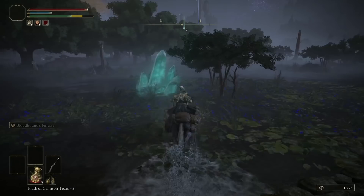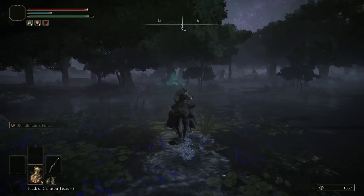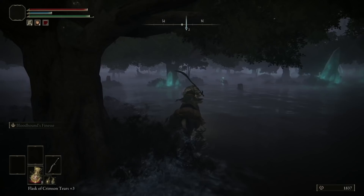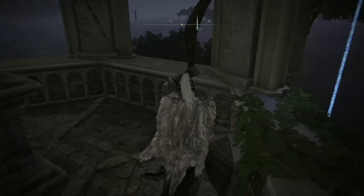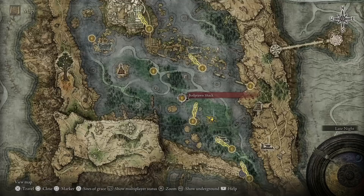Just keep heading northwest and there you will see a lady. She will start speaking when you get in this area — she will be right here. She will ask you to go kill a guy over here, or basically just get her necklace back. Just go grab her necklace like a true Chad. Come over here and go northwest to this shack.